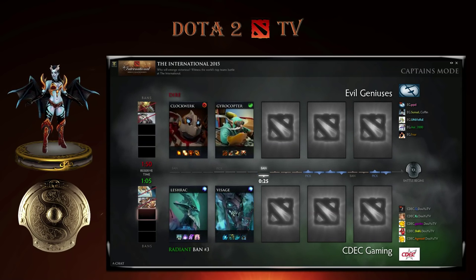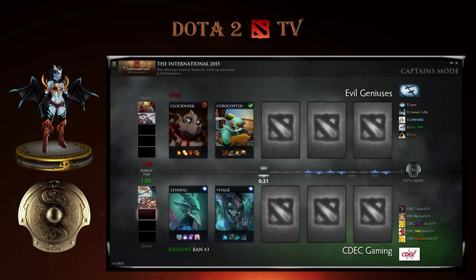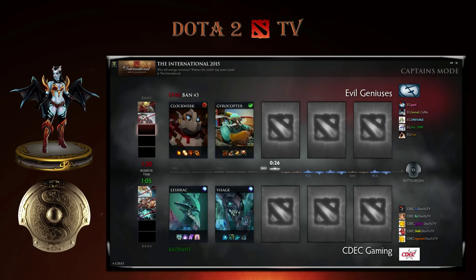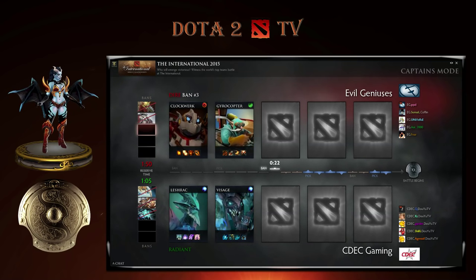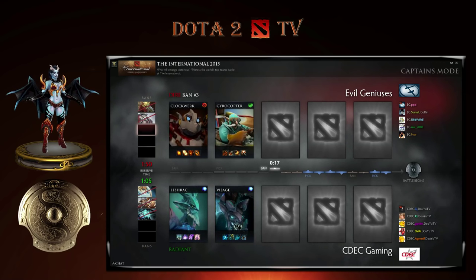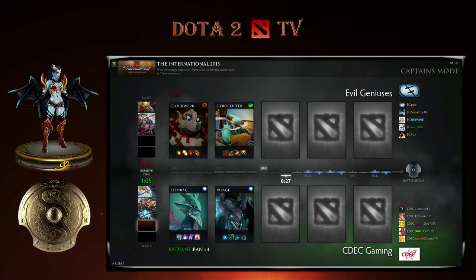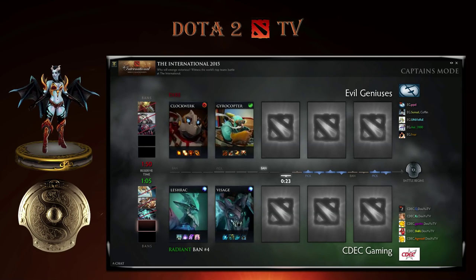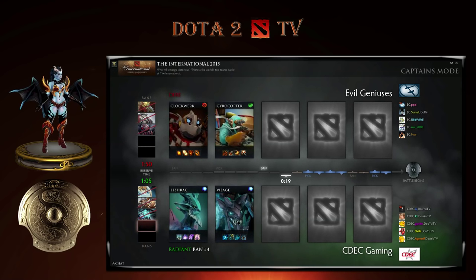They're actually going into the Visage here — it worked out really beautifully for them in the previous game, so going back to that. Two really strong fighters in the lineup. Storm Spirit being removed as well by CDEC — no Storm for Zmael again. I think it's quite smart for them; CDEC shouldn't risk playing against Storm.